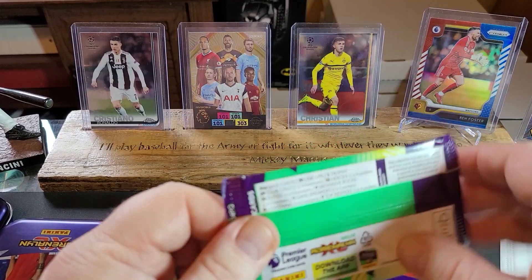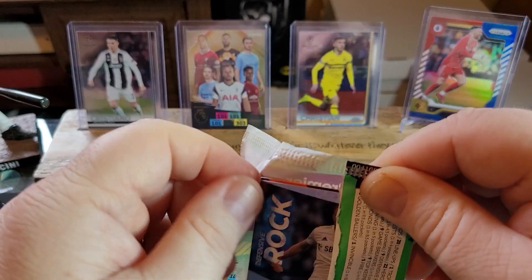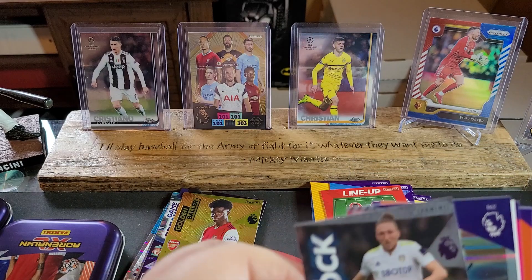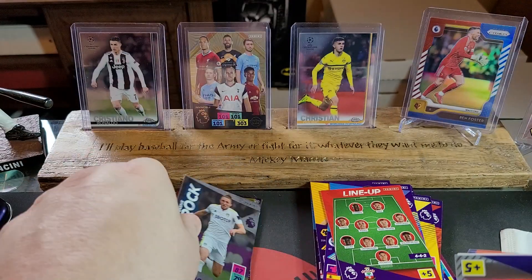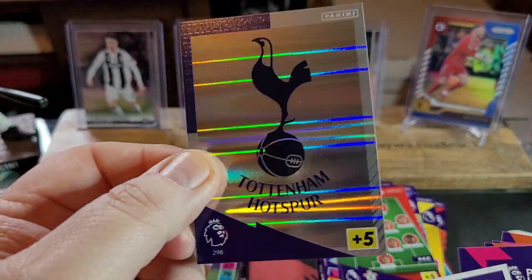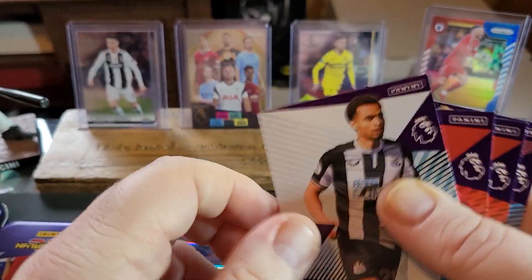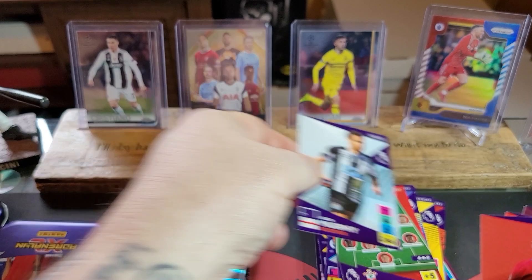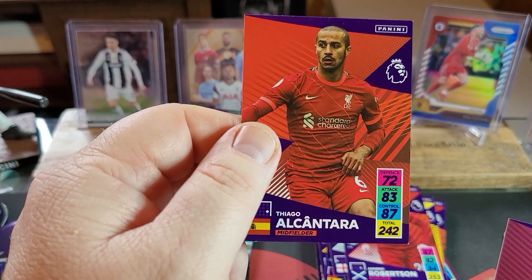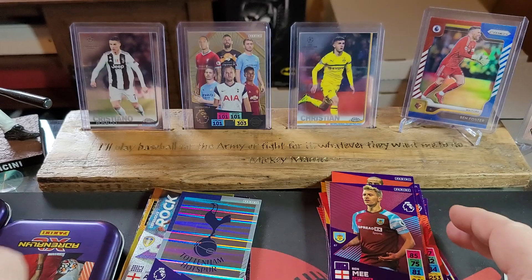Last pack from the first tin. Let's see what we can get out of here. We've got a Defensive Rock of Luke Aileen — not a bad one. We've got a Tottenham Hotspur badge, very shiny — look at that. Jacob Murphy. Andy Robertson. Thiago Alcantara. And Ben Mee.